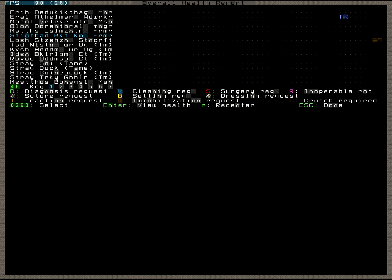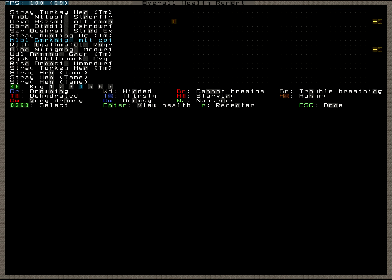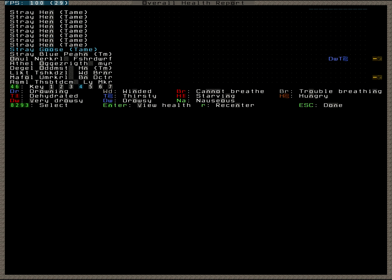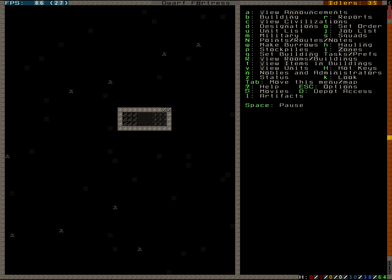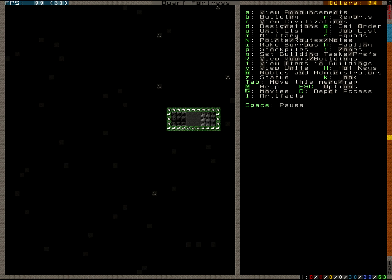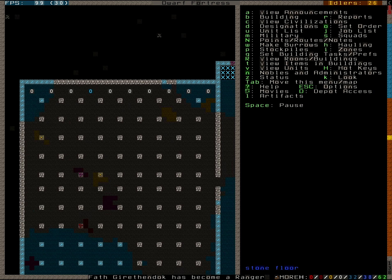We have some thirsty dwarves, we have some immobilized dwarves, and we can check this for the animals too - I'm not going to look at that right now. Do we have any justice? We have no criminals - isn't that awesome? I guess we're going to set up a prison here as well, somewhere among all those silly large unused lairs we have.